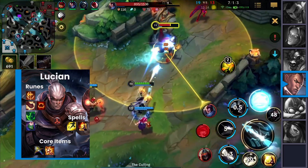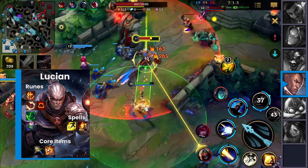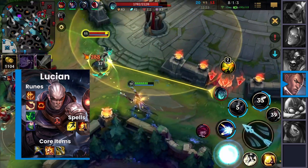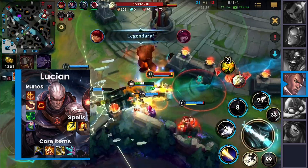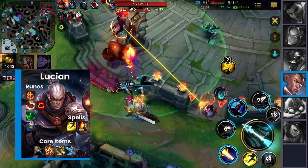Lucian is also a spellweaver, so Solari Chargeblade is a god-like item for him. For items: go BF Sword into Solari Chargeblade, then finish Infinity Edge, and afterwards go for Navori Quickblades. On average, unless you're facing massive amounts of armor, the extra spells you gain from Navori Quickblades will outperform the armor pen at that point.